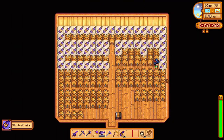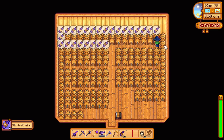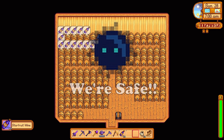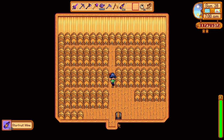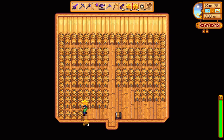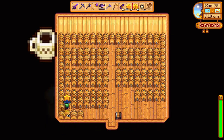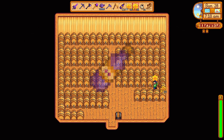To craft a keg you will need 30 wood, 1 copper bar, 1 iron bar, and 1 oak resin. Coal is not needed, which makes the keg more accessible compared to the preserve jars, so you can easily fill out a shed with them in no time. In the keg you can make a lot of useful items like coffee, mead, beer, tea, juice, and the most popular which is wine.